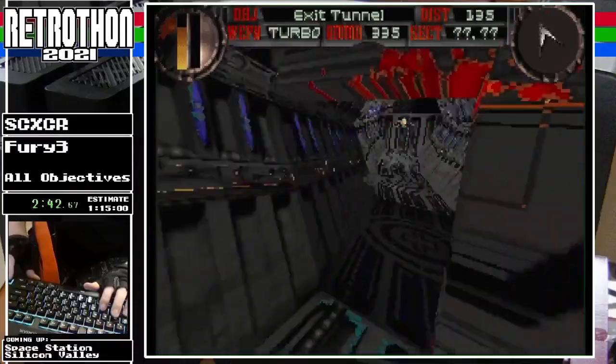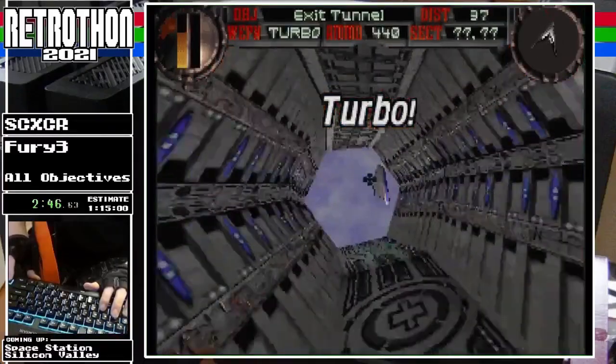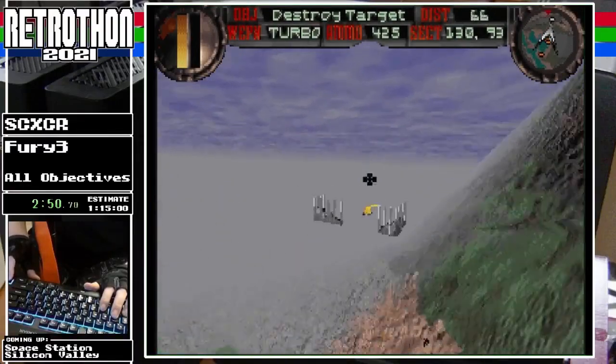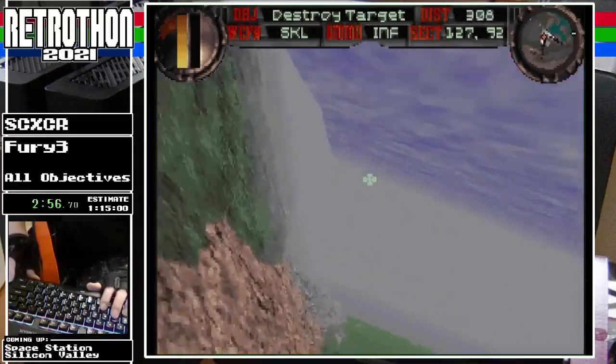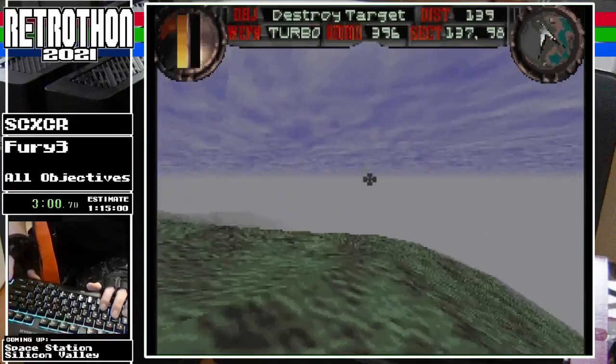Anytime you get hit you can get spun around or turned upside down, and it can be really disorienting. Fortunately, in tunnels you are always moving forward, so there's no mystery about whether you're going forward or backward in the tunnel.